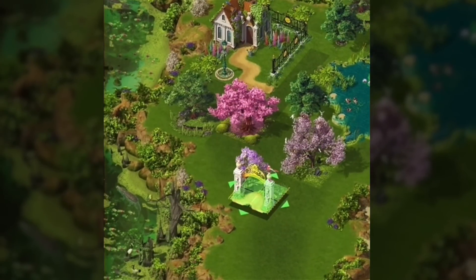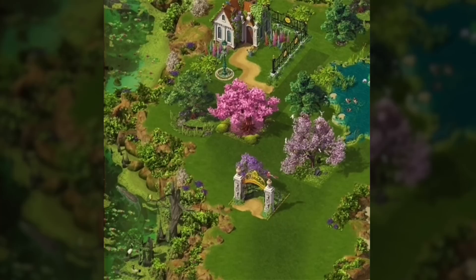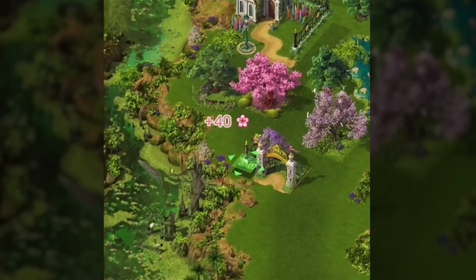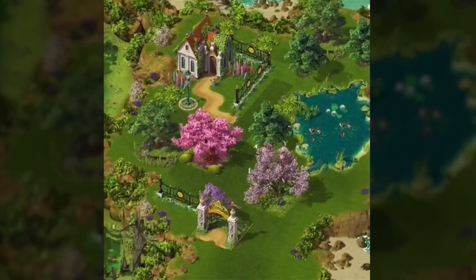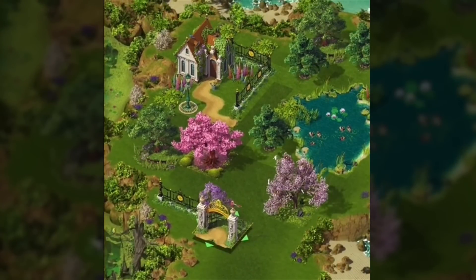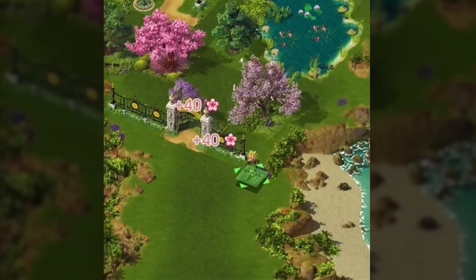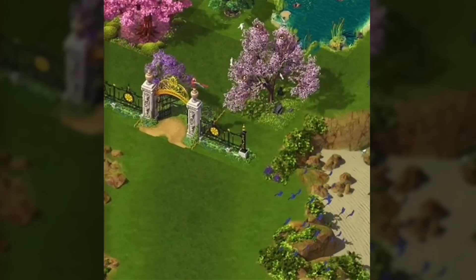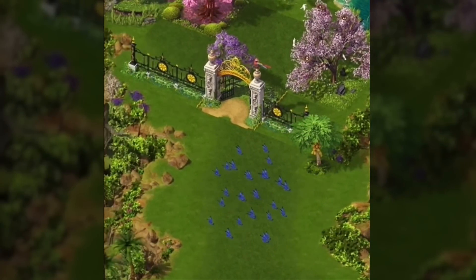I also want to add that beautiful gate at the entrance of the garden of the forest. I search a place for it and add the beautiful fences on both sides. I always like the edges on my island to look tidy, so I'll hide the end of those fences on the right with a small tree so you don't see that there's a gap.